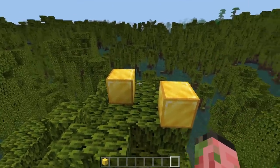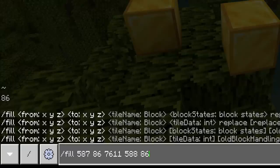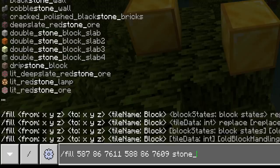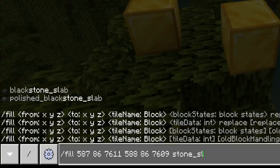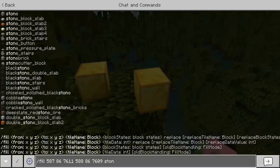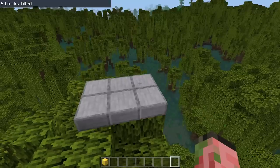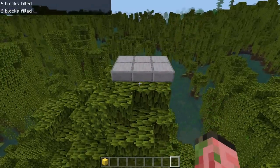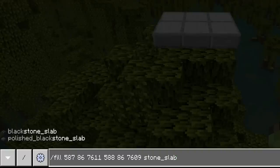A mild and weird bug I found while building the wither skeleton farm is that the stone slab fill command doesn't actually work. If you type in 'stone' and then put '_slab', the only two autocomplete options are blackstone slab and polished blackstone slab. You can't autocomplete to just a regular stone slab, but if you type it in manually, it still works and you can get all the different versions. So stone slab just isn't recognized as a valid block by the autocomplete menu, and if you try to tab complete it, it just doesn't work.